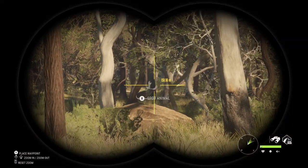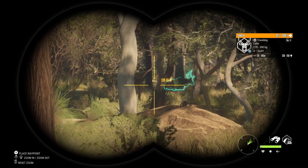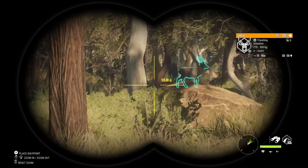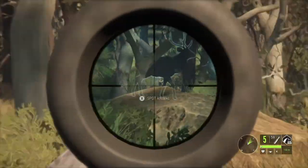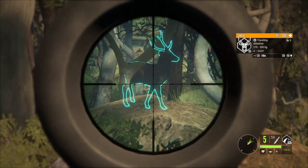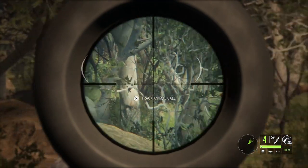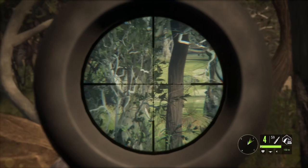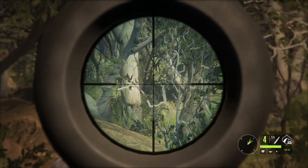Hello and welcome back to the channel. This is Mel's Gaming with another The Hunter: Call of the Wild video. This was recorded during the early access for Emerald Coast, so a huge thank you to EW for allowing me to take part. In this video we're going to be taking a look at the three brand new deer species here on Emerald Coast: the Sambar deer, the Rusa deer, and the Hog deer.